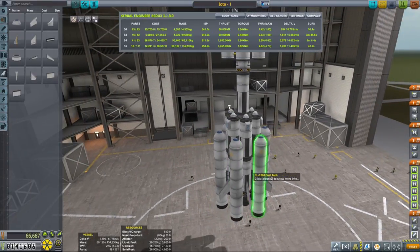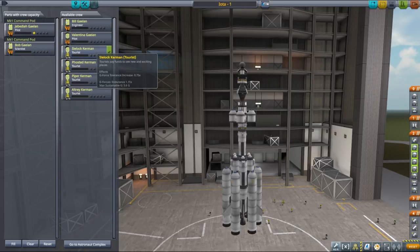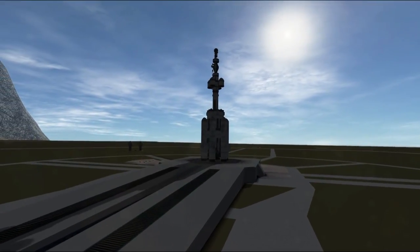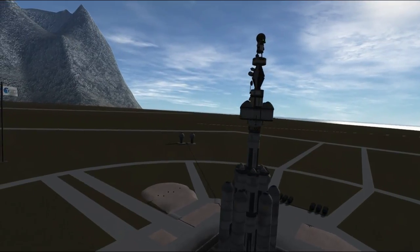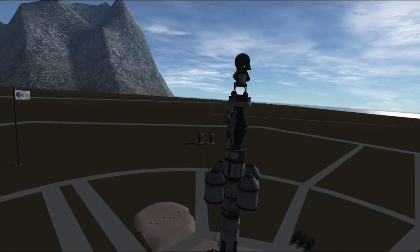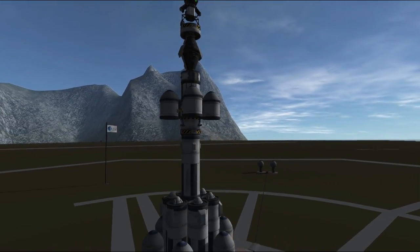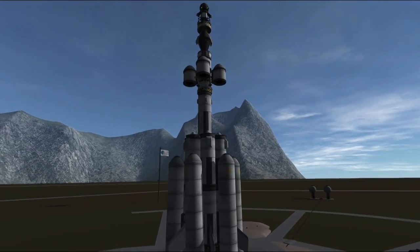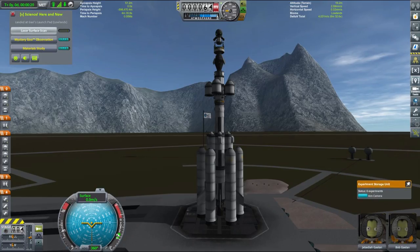Here we are with our rocket and it's time to choose the crew. Interestingly, both Jebediah and Bob are named Galeon, while tourists are still Kerman - I wonder what that might mean. We are ready to launch, and here we are on the launch pad with Marvin on top of the rocket looking rather imposing. Unfortunately I think he is still depressed. Our rocket looks rather ridiculous and is definitely an overkill for an IOTA mission, but that's my style.